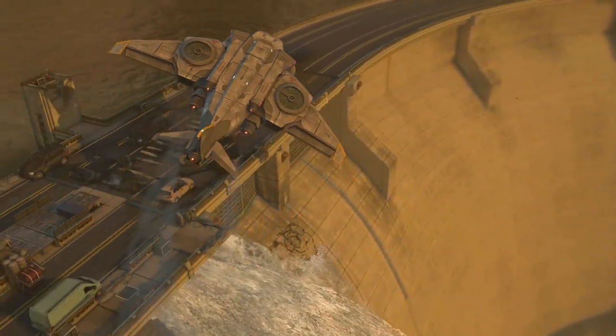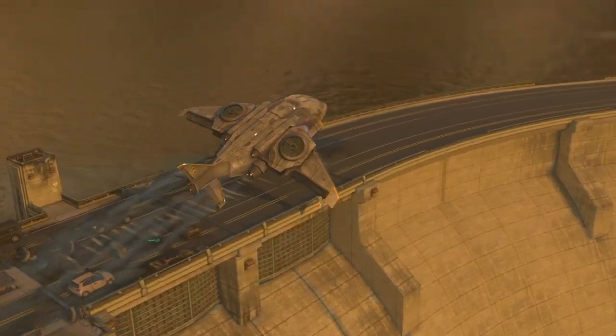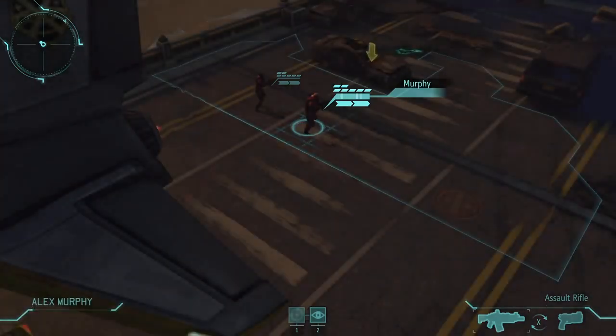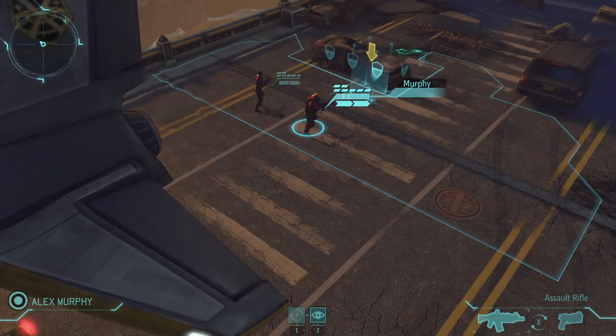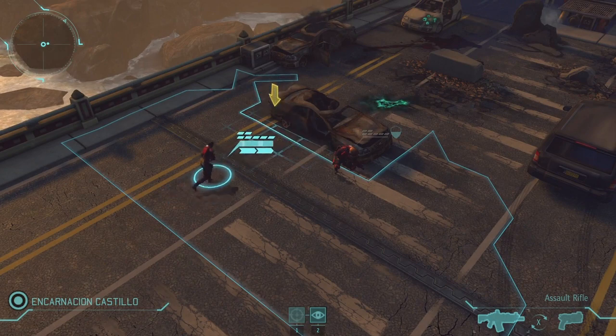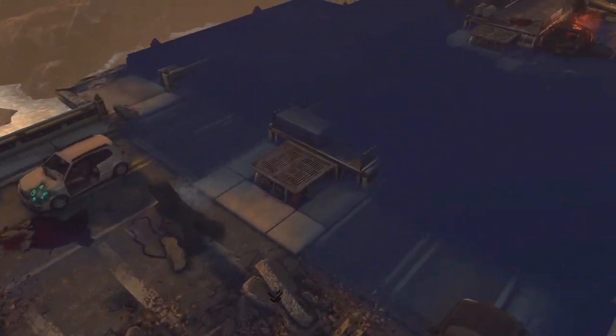Here the Sky Ranger is landing on one of our new maps — that's the Hydroelectric Dam map. This is a great new environment that we're adding to the game. And here we're going to send in some of our rookies to take a look at what's going on. The red shirts are purely coincidental.